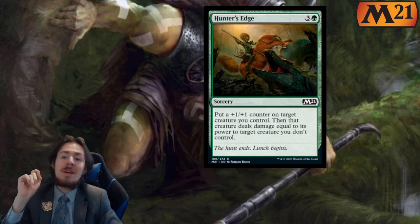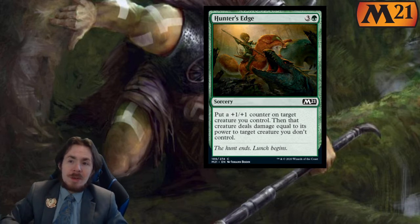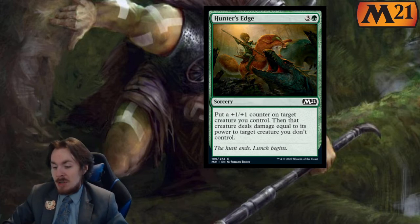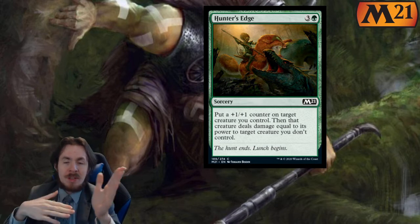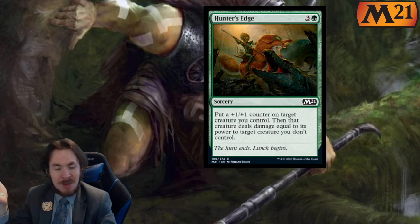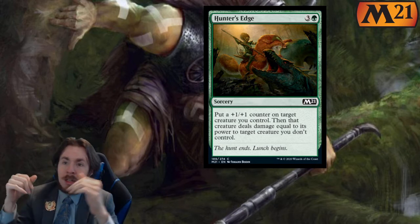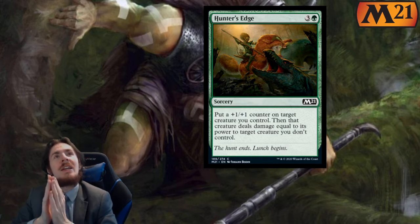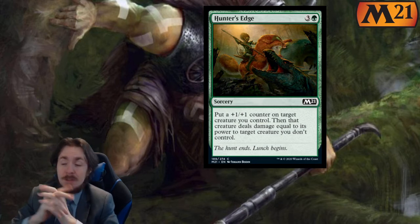Hunter's Edge — for 4 mana sorcery, put a plus 1 plus 1 counter on target creature you control. Then that creature deals damage equal to its power to target creature you don't control — a one-sided fight. If you do this with a creature that has deathtouch, the other creature will die. The counter lingers around — it isn't just 'I remove your creature, cool, now what?' It is 'my creature is stronger and I killed your creature, and now I get to attack.' In limited, 2.5 out of 5, maybe 3 if you have juicy creatures. 0 out of 5 in standard because we already have Domri's Ambush which does the same thing but costs half.